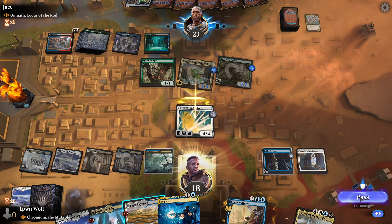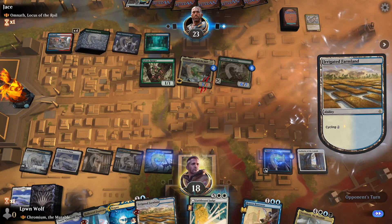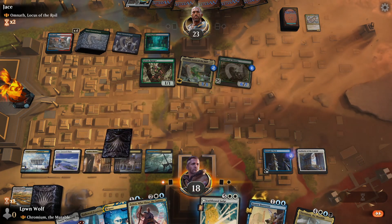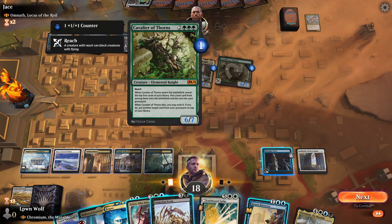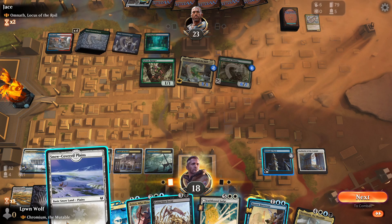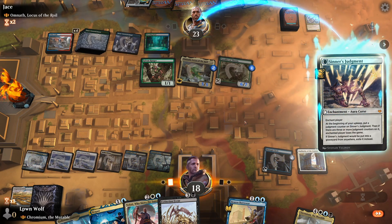Yeah, I'm going to block it. Let's cycle this to get something — maybe a board wipe would be great. Fingers crossed. Teferi doesn't quite cut it there. Extinction Event — 5 odds. I don't feel like that's a good enough hit yet. So let's go for Disturb on this. If we can stay alive long enough then we could potentially win the game.